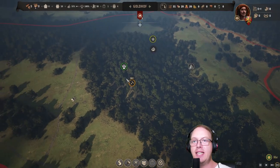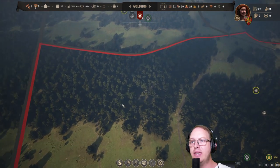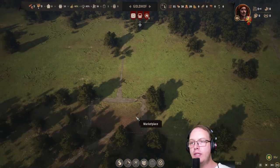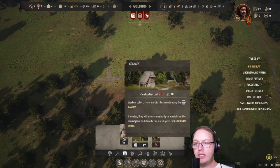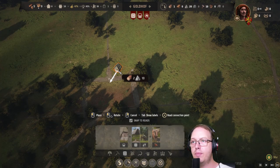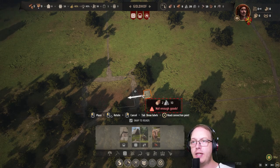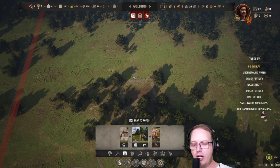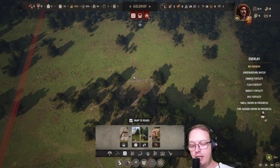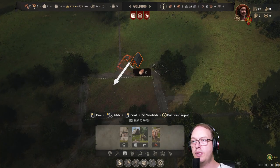So the basic layout of our town is set up — we've got all the necessary things put down. Let me have a look and see what we're going to do. Important is the granary. We'll put the granary and the storehouse — these are the most important buildings because all of our materials that we gather will be stored here.